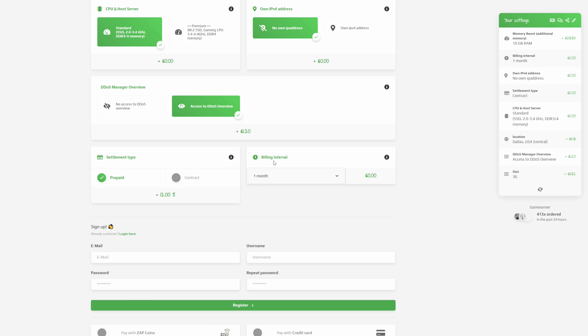Next you have your billing interval — choose what period you want to pay for. With prepaid the server is suspended after that period if you don't renew manually; with contract it renews automatically. You can choose month-to-month, seven days to try it out, three months, one year, two years, and so on. On some of the longer options there's a discount of minus 10% off the total price.